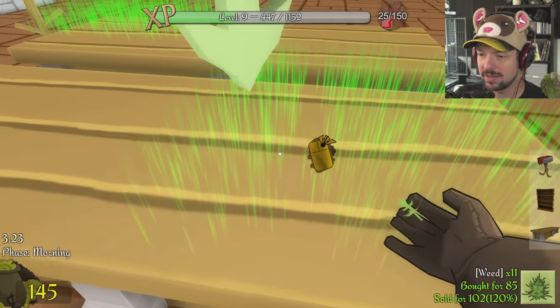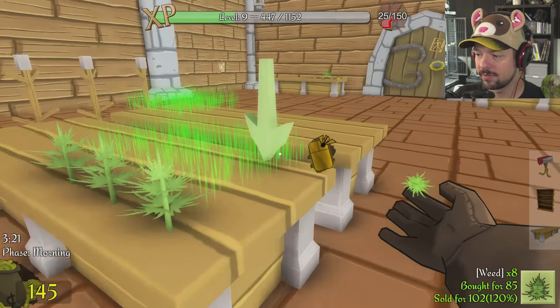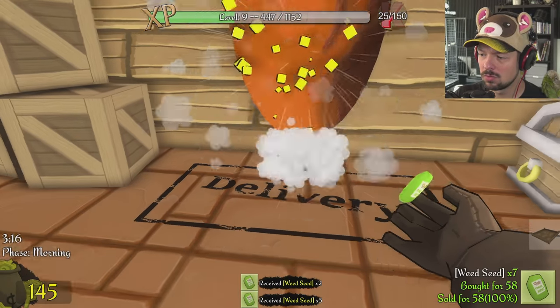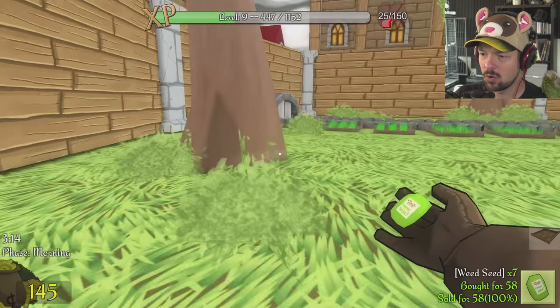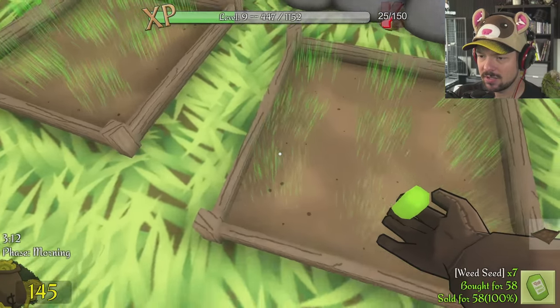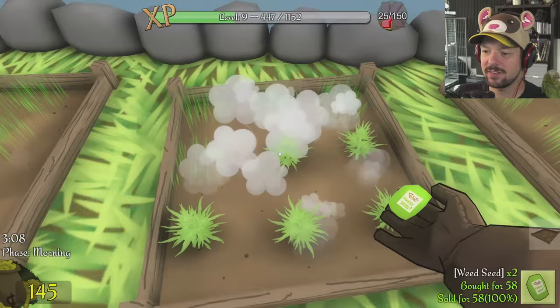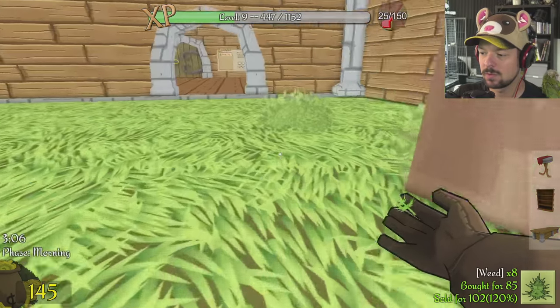Let's put some wheat down right in front so people know instantly what they can expect from the store. We have more wheat seed than I thought — I apparently ordered something last time and didn't pick it up. Let's plant that stuff. We'll pick it up later.